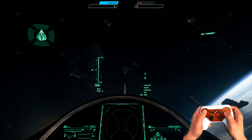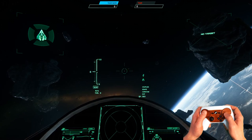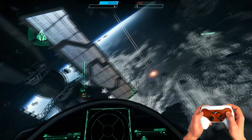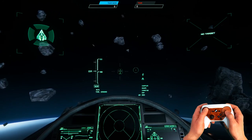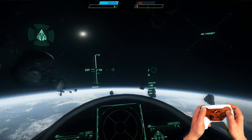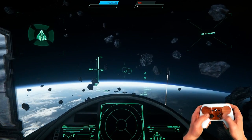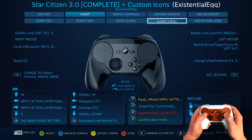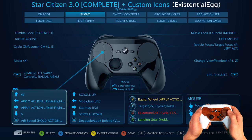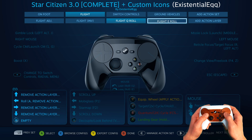With gimbal lock the weapons are locked to center. The left grip is boost, which you'll probably use a lot — it lets you turn faster. You shouldn't really need to worry about the flight Q and E separately — going left or right through the profile applies your Q and E rolls via separate action layers.